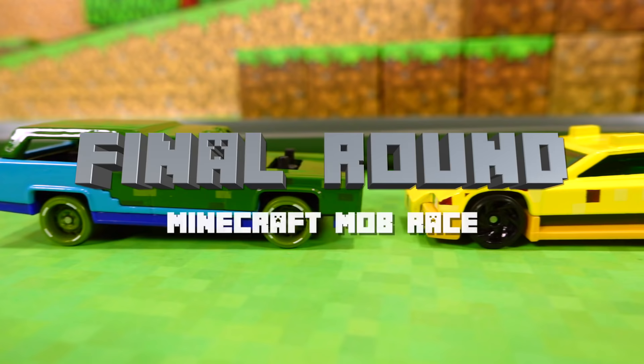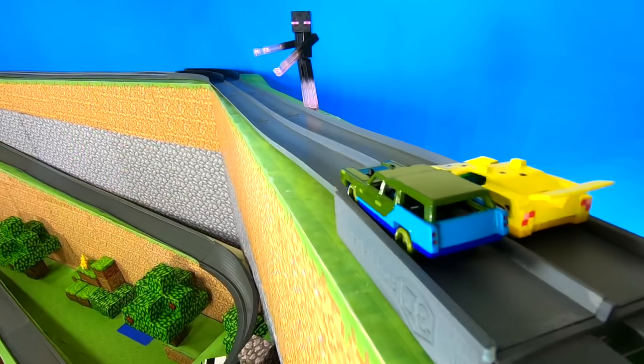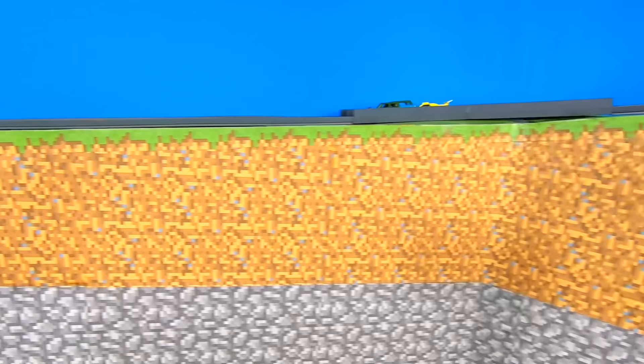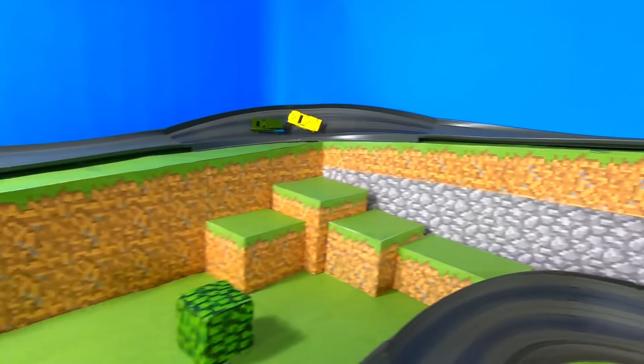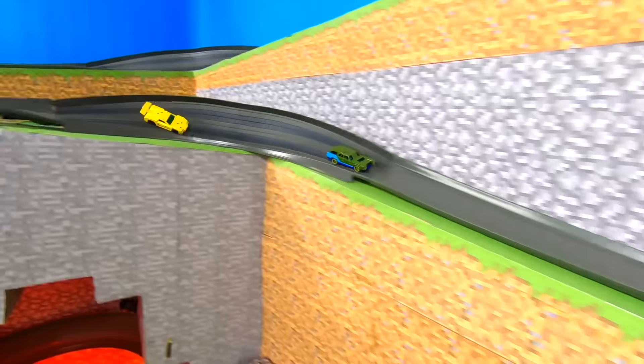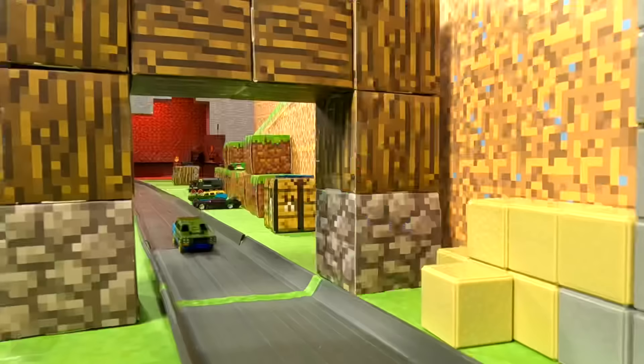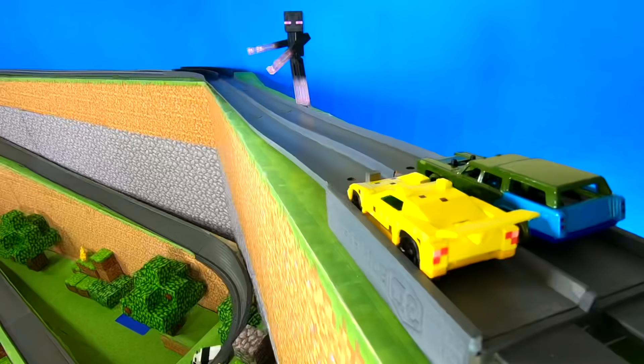This is it — the final round. Who will be the fastest mob on the track? Zombie versus Ocelot. In order to be the Minecraft Mob Race champion, they have to win two races in a row, or be the last mob standing. May the best mob win. First race goes to the zombie — zombie off to a strong start. If he wins this next one, it's all over.